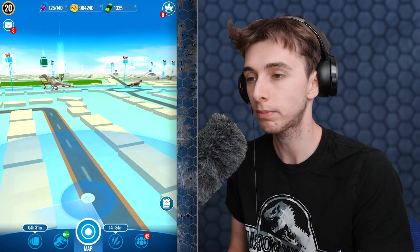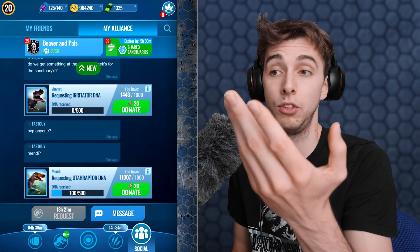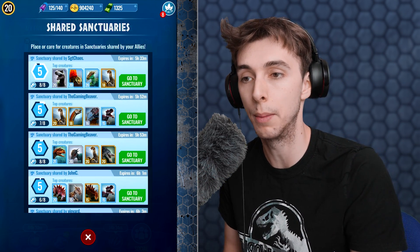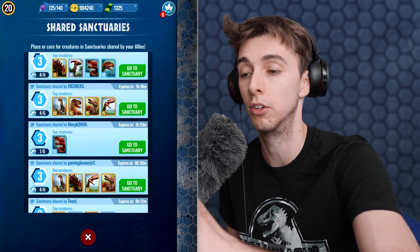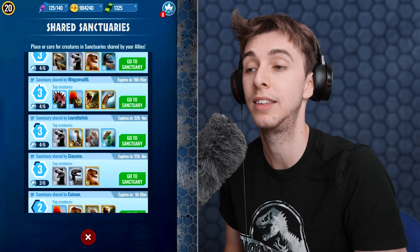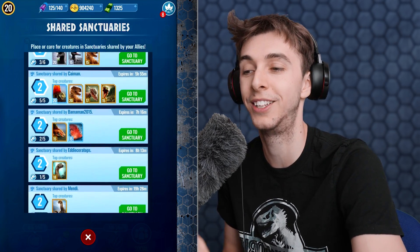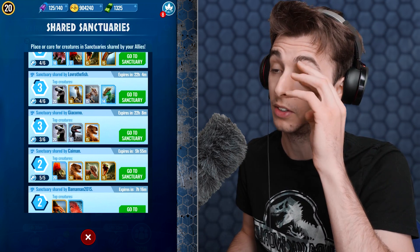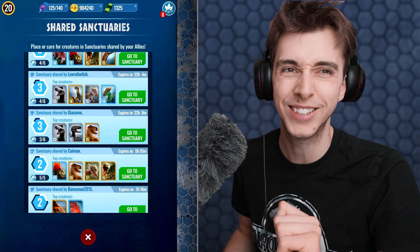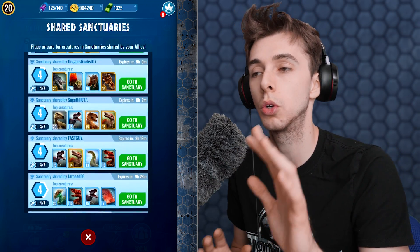You may say: what if I don't have any people near me for sanctuaries? That's not a problem. If you go into your alliance there is now a new sanctuary tab, and in there you can see what sanctuary everybody in your alliance has put their dinosaurs in.